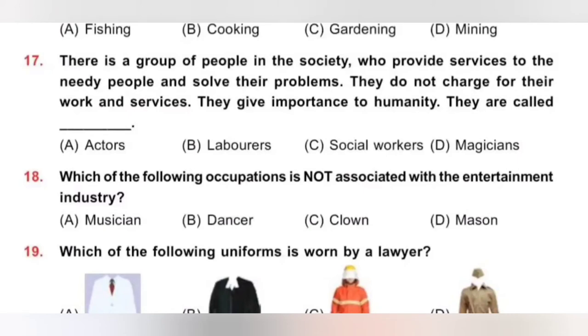Question 18: Which of the following occupations is not associated with the entertainment industry? A. Musician, B. Dancer, C. Clown, D. Mason. A musician plays music, a dancer dances, and a clown plays tricks and makes jokes to entertain us. But a mason builds buildings and houses using bricks and cement. So option D, Mason, is not associated with the entertainment industry.